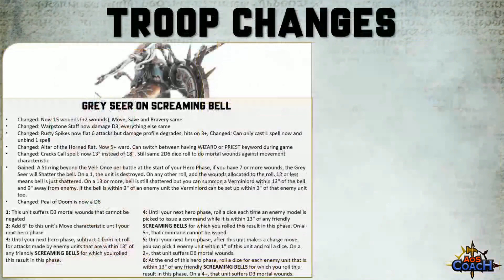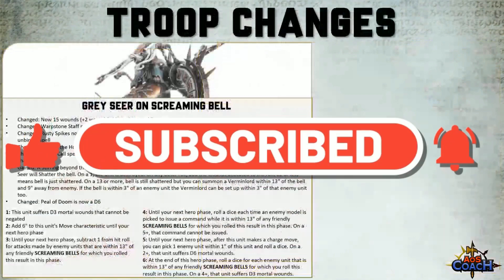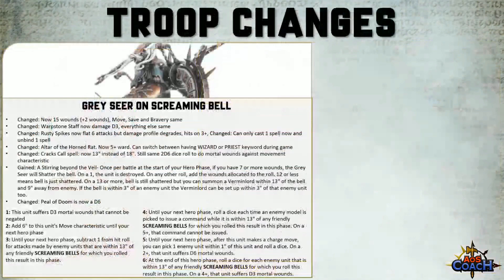You will notice it has changed a little bit. Everybody loved trying to summon a Vermin Lord under the old Screaming Bell, and you still can — in fact it's probably gotten easier through the Stirring Beyond the Veil ability. Once per battle at the start of your hero phase, if 7 or more wounds are allocated to this unit, you can say that the Grey Seer is going to shatter the Screaming Bell. On a roll of a 1, the Bell is destroyed. On any other roll, you add the number of wounds allocated to the unit to the dice roll, and if the modified total is 12 or less, the Bell is also destroyed.